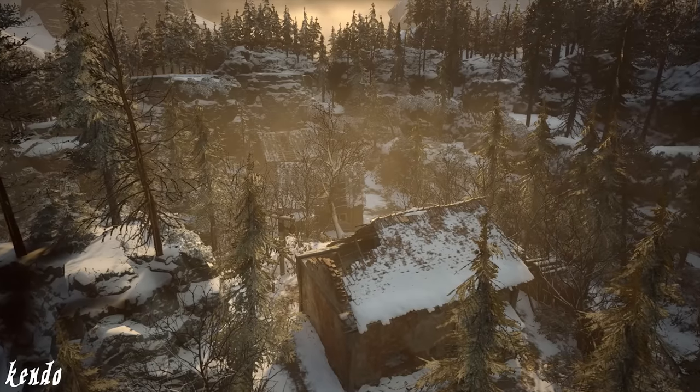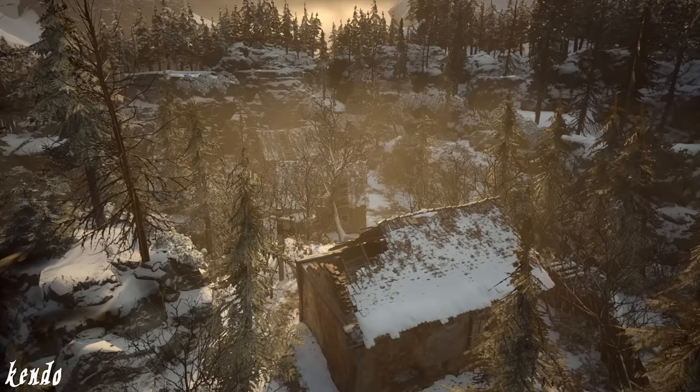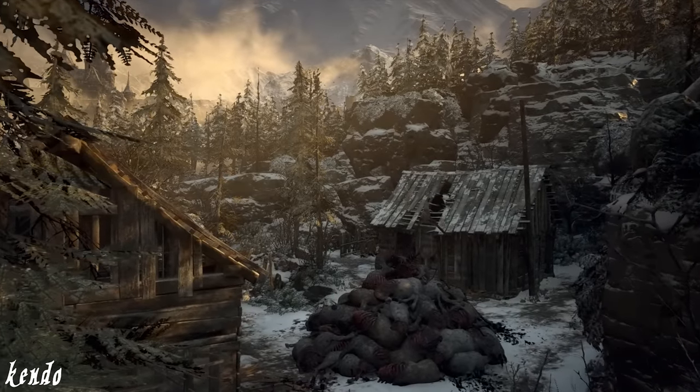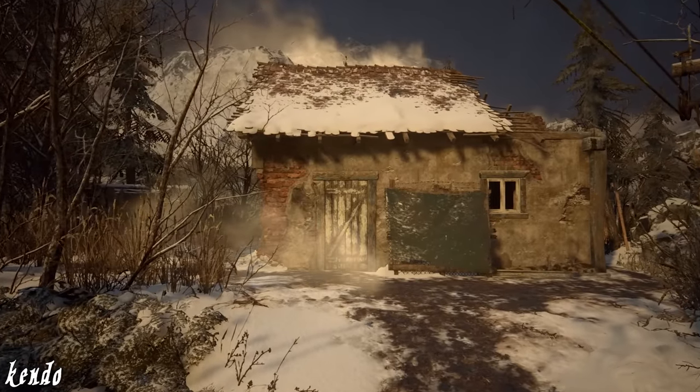Welcome back, Joseph Kendo here. Located on the outskirts of the village, a hidden settlement was said to reside at the top of a mountainous ridge. This settlement once held a series of grotesque experiments, which eventually became the final resting place of an unworldly weapon.